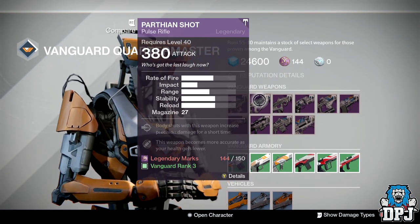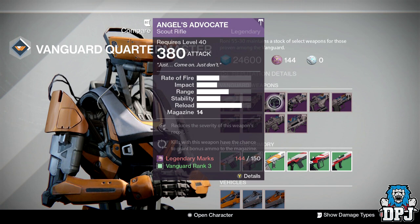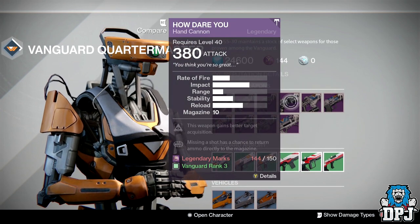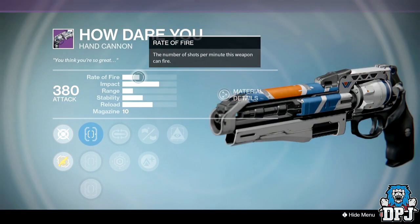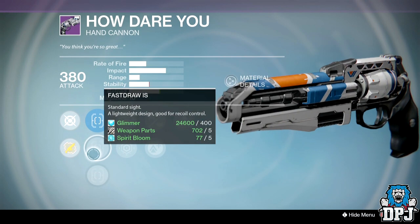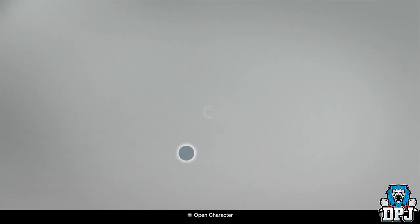The Parthian Shot is pretty bad this week as well. We've also got the Angel's Advocate, which isn't the greatest scout rifle to start with — it would need an absolutely perfect roll before I'd suggest you waste your marks on it. The How Dare You looks okay, but the archetype of Hand Cannon is just really bad. We've got Hidden Hand, Reinforce, Last Resort, and Mulligan with Fast Draw, Quick Draw, and True Sight. Skip it.